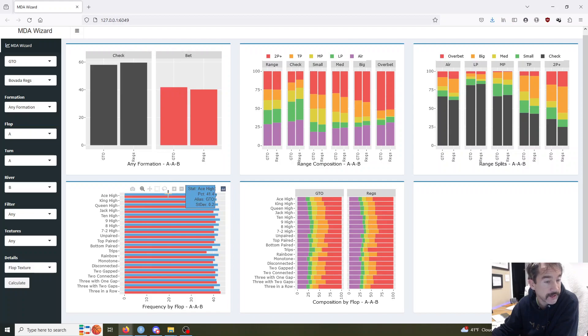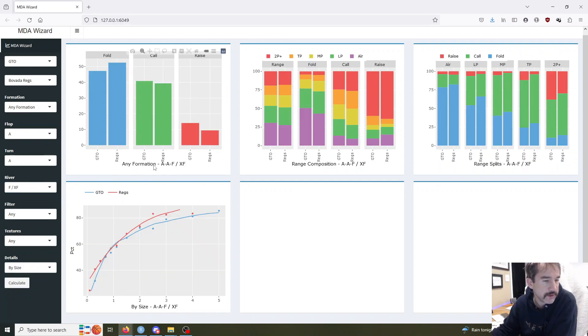We'll apply a couple of filters first to show you how that will work. If you want to take a look at how the regs and how the bots are folding in that particular line, but you want to look at specifically against overbets, we'll add the overbet filter right here and rerun it. Now those top three rows are going to be any formation, folding river after any flop and turn line, specifically against overbets. And now we're seeing the regs overfolding by a couple percent, calling pretty good, but raising less. Looks like there's about a 2% overfold and it's largely coming from them not finding raises. Same idea over here — here's the range composition, how far they're folding, calling, and raising against the overbet, and what they're doing with the various hand classes, how they're splitting the hand classes between fold, call, and raise against an overbet.